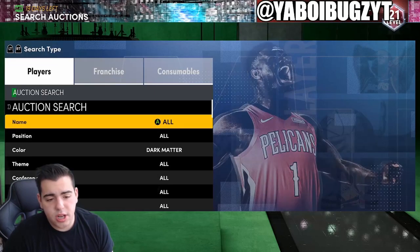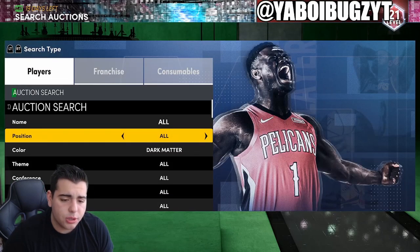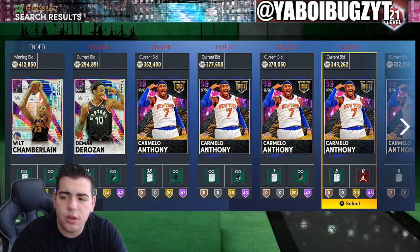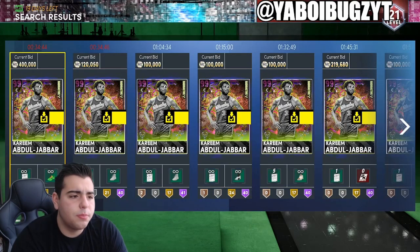It's just whether you want to keep the Dark Matter or sell him. We're going to check the Dark Matter market in a bit to see if it's crashed or not. I want to start off with one player and one player only — Kareem Abdul-Jabbar. Right now there's not a lot of Kareems up on the auction house.